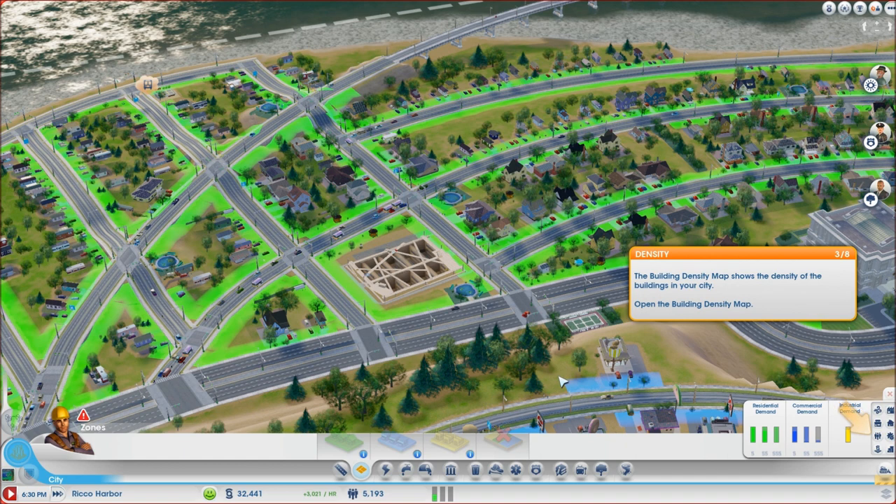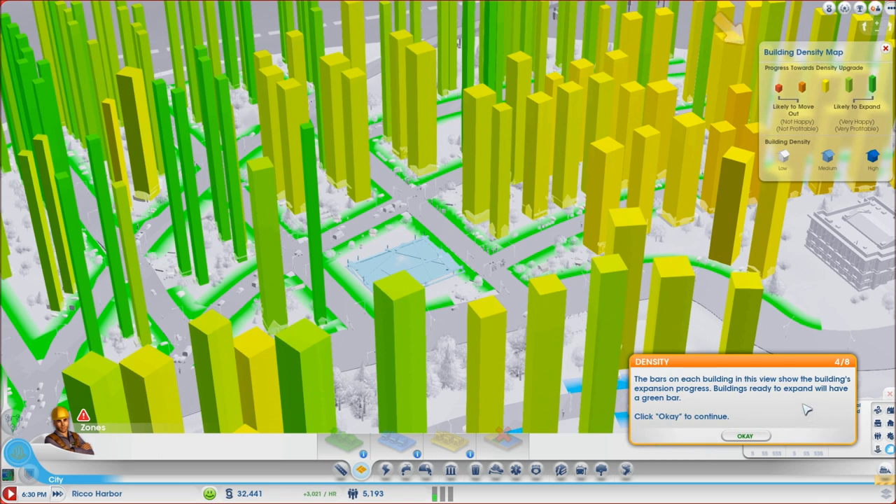The building density map shows the density of buildings in your city. Bars on each building show the building's expansion progress — buildings ready to expand will have a green bar. You can see this whole original section of town is really close to expanding. We're already having our first medium density complex being built, which is great.